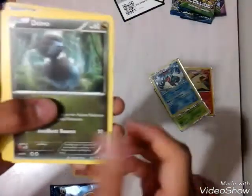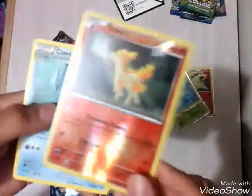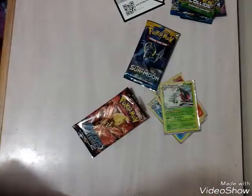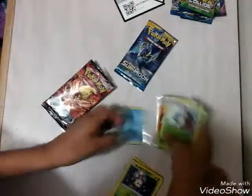Ponyta, Deino, Litwick - it's getting lit - Nosepass. Another Litwick, and Polywrath. So, we don't really recommend buying this set unless you want commons.